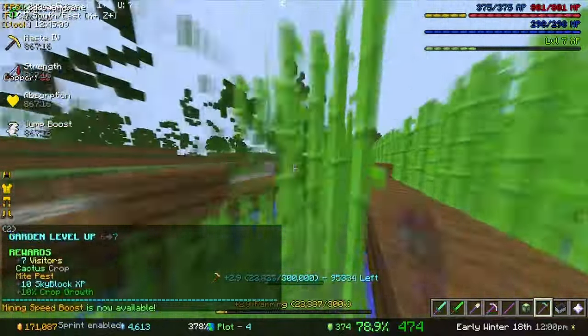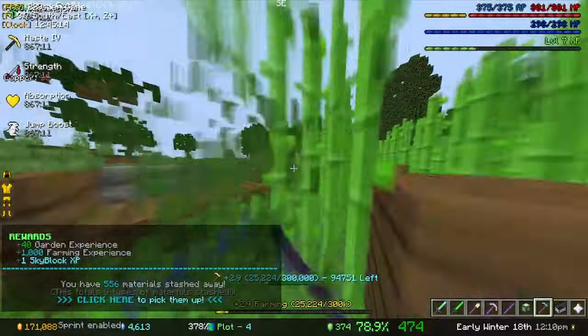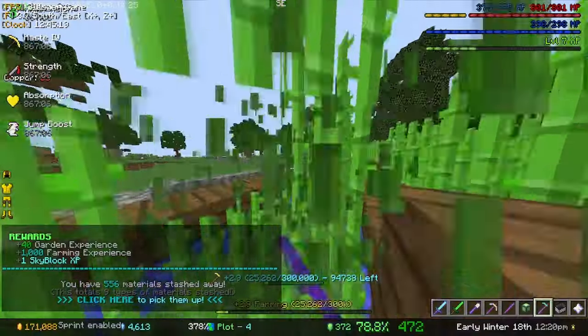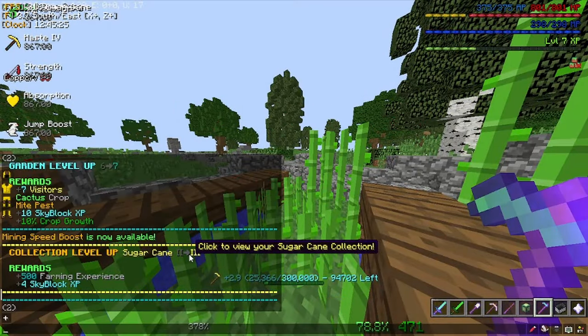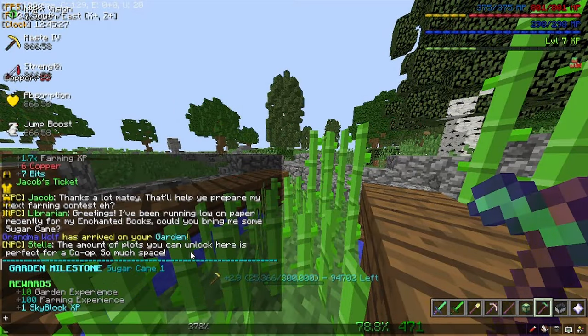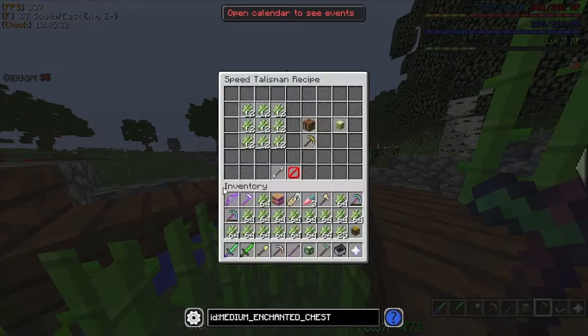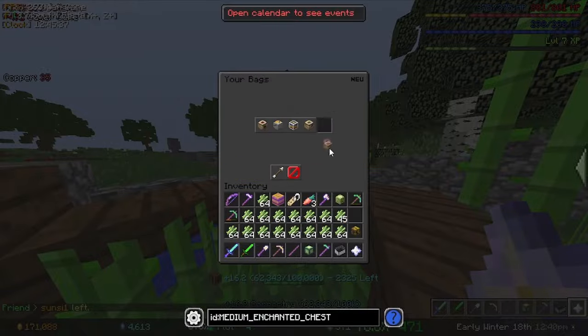We can just run around and farm it and get a crap ton of stuff. I am farming a lot - I'm going to turn down my game sounds because it's kind of annoying hearing all of that. I got the enchanted sugar recipe. I also got a speed talisman recipe. It's pretty easy to make - I can make one right now, in fact multiple. Plus one speed - I guess that kind of helps.